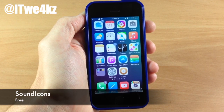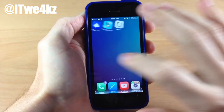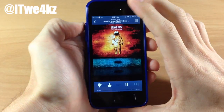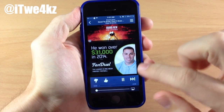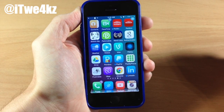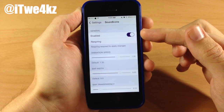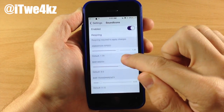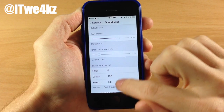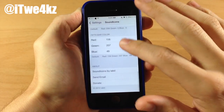Next up we have a tweak called Sound Icons. What this tweak does is give you an animation right there on the application that is playing music. Let's say we wanted to play some music in Pandora — we'll open up Pandora and once it starts playing I'll make sure to turn this down. Now if we go to the home screen you can see it's playing this little animation right there on the app. If we go into Settings and open up Sound Icons, make sure it is enabled. If you make any changes you are going to have to respring your device, but you can change the animation speed, the bar width, and the bar transparency. You can also change the colors right down here if you know those color codes.